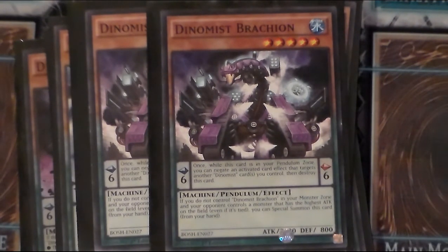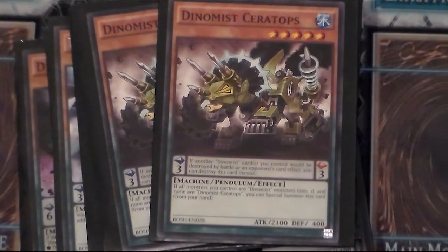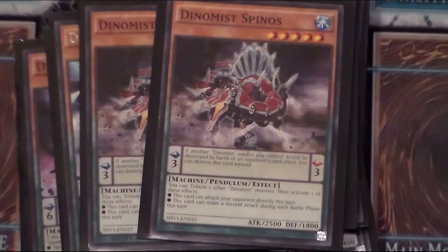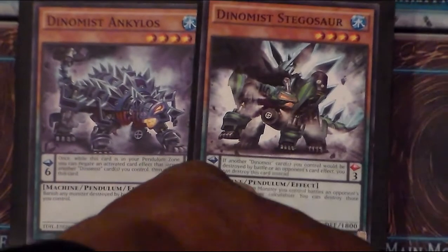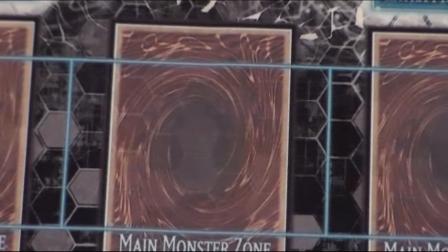Two copies of Dynamis Brachion — it's got that scale six targeting protection and works as a mini Cyber Dragon, so as long as your opponent has the monster with the highest attack points on the field, you can special summon this one straight from the hand. Two copies of Dynamis Aceratops and Dynamis Slag — he's got scale three destruction protection, and as long as you control only Dynamis monsters you can special summon him free from the hand. Spinos is an OTK unto itself as long as you tribute another Dynamis monster. Anklos and Stegos — Dynamis Scowl and Snarl respectively — both have destroy and banish effects when another Dynamis monster battles an opponent's monster.